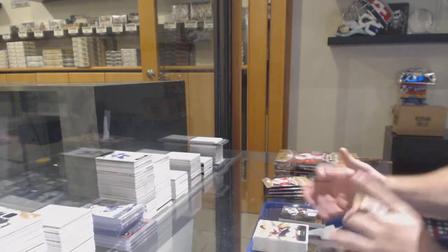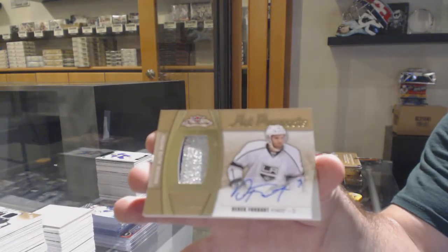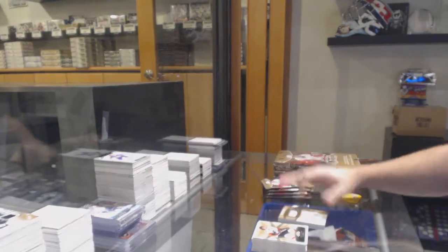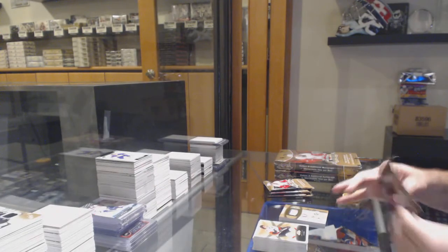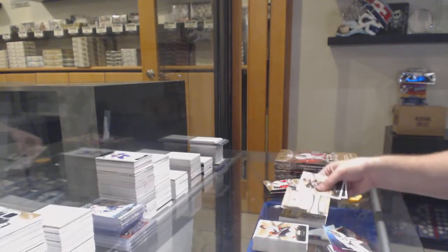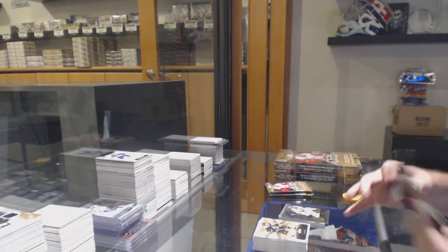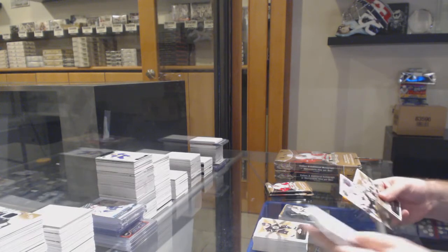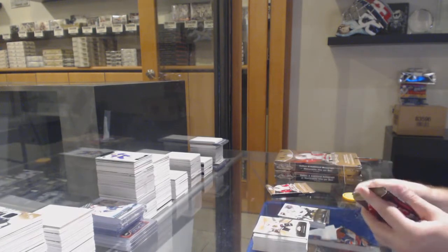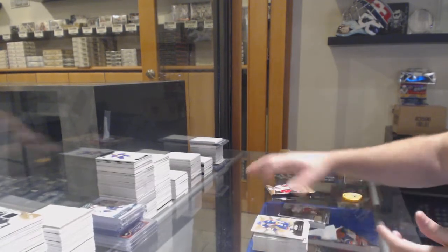We've got a rookie patch on a 4-board to $4.99 for the LA Kings — Derek Forbort. Dylan DeMelo to $2.99 for the Sharks. And a Rene Showcase for the Preds. Donskoy rookie to $6.99 ultra rookie for the Sharks. And an Eric Staal for the Carolina Hurricanes Showcase.